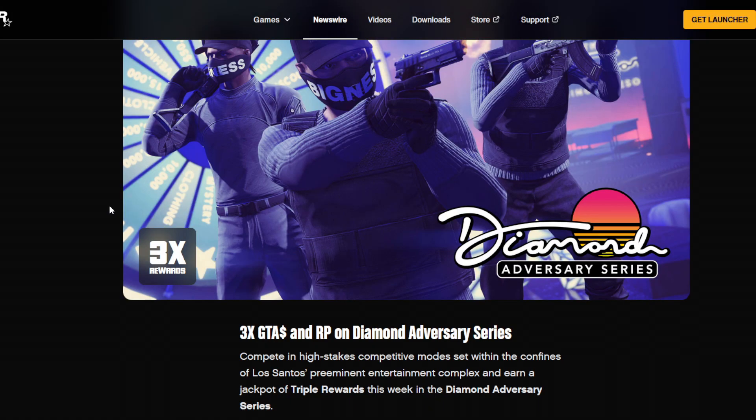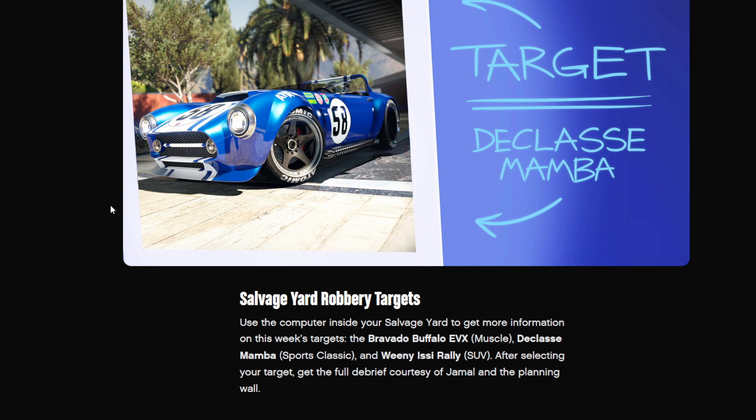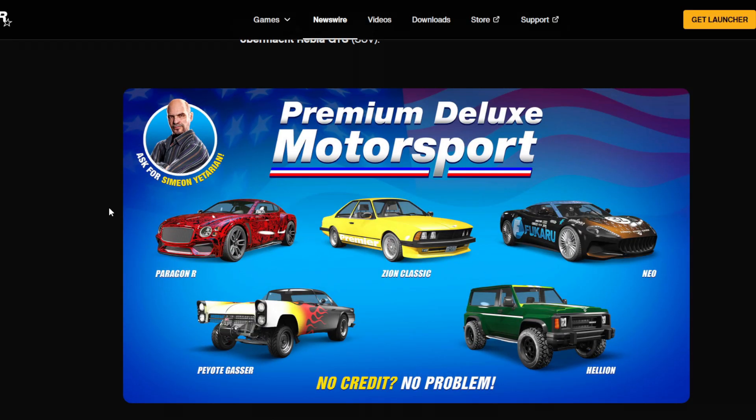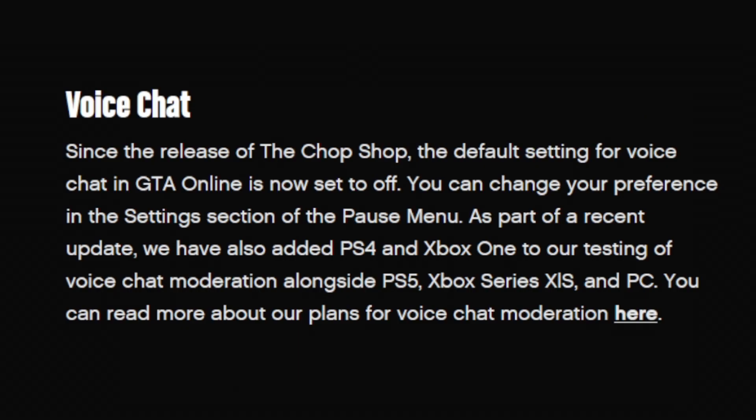It's also triple money and triple RP for the Diamond Adversary Series. Target vehicles for the Salvage Yard Robbery include the Buffalo EVX, IC Rally, and the Declasse Mamba. Over at the Luxury Auto Showroom, the FR36 and a modded version of the Impaler SZ — a bit more expensive than 1.3 million — will be available. Down the street at Premium Deluxe Motorsport, the showroom floor features the Paragon R, Zion Classic, Neo Peyote Gasser, and the Helion SUV.